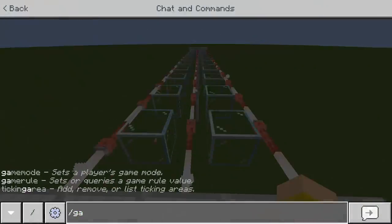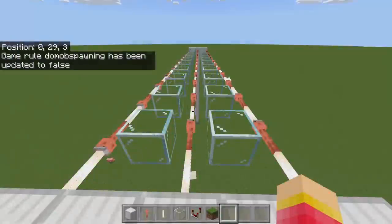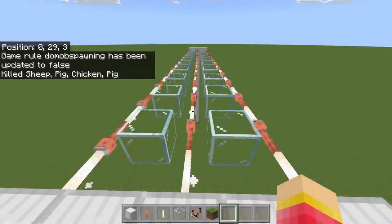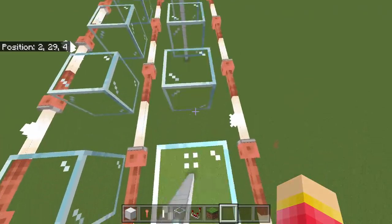To get rid of the creepers, let's do this: type 'gamerule doMobSpawning' set it to false, just like that. And then we can do 'kill @e' three times. Okay, so let's go back here.